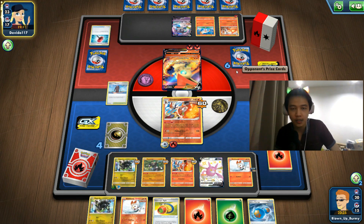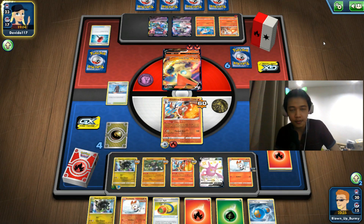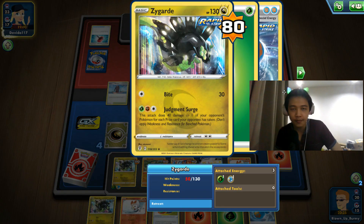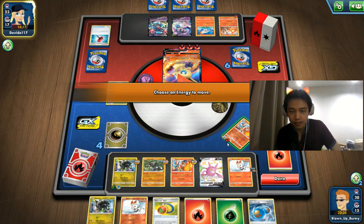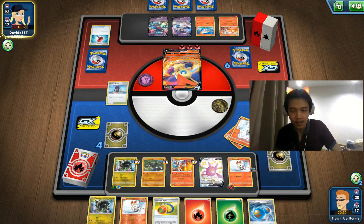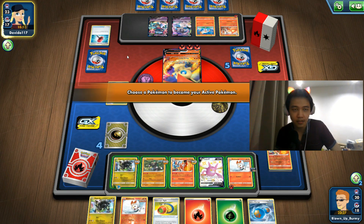If they play a V-MAX, we can only hope to hit it twice for a knockout. We have no Karen's Conviction, so after they draw five prize cards, we're only hitting 300 damage max with Fireball Shot plus Crisis Power. 300 damage is the max we can do — no Zigzagoon, no Vitality Band, no Leon in this deck. So we actually can't attack now because they Crushing Hammered us.